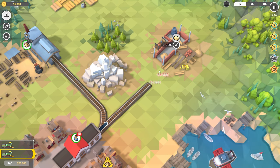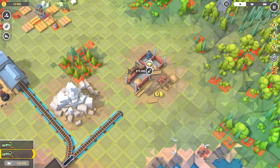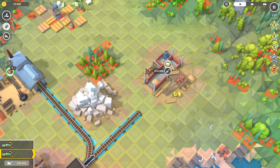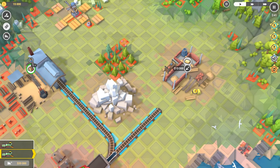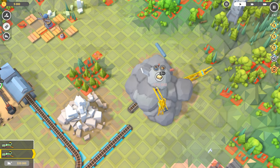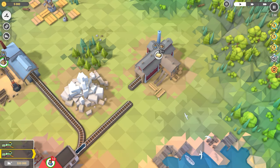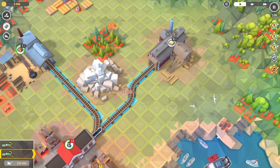I can demolish those — cost me money. Well, where do I put the train? I don't think it's that... oh, it hadn't constructed it yet. This game has a bad tutorial. Here we go, I'll turn that that way. There we go! Now we're set.